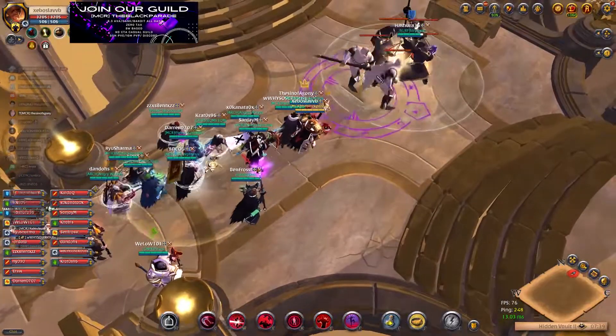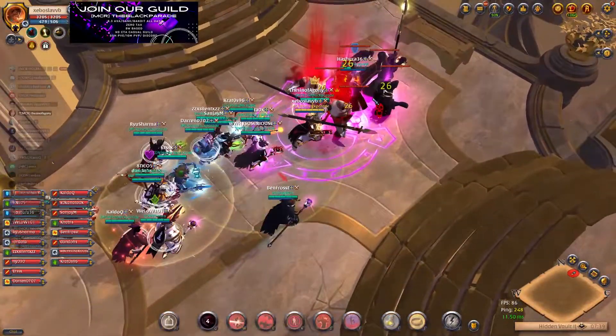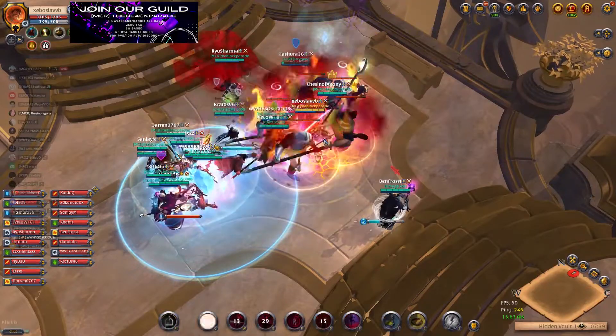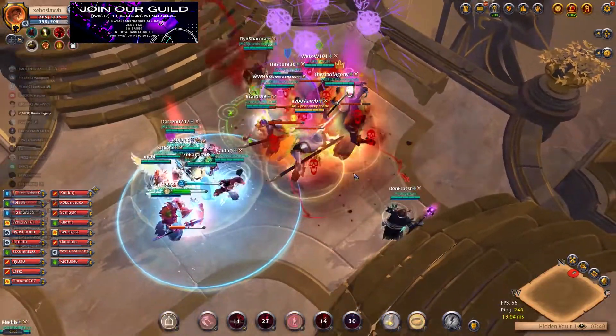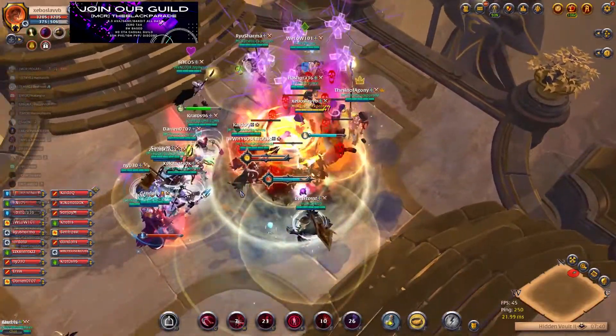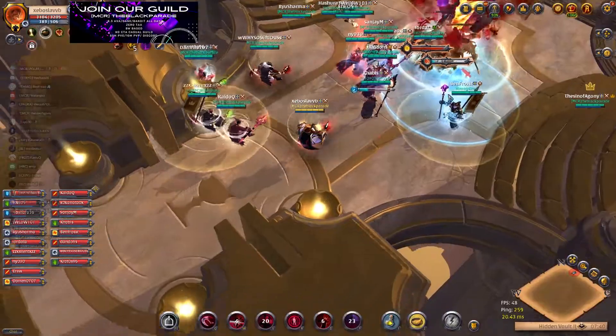Same thing here: go to the arcane location, then drop your W debuff, then ALT E for the main shadow color skill. Drop culty sandals and stalker hood and just repeat until the mobs are dead.